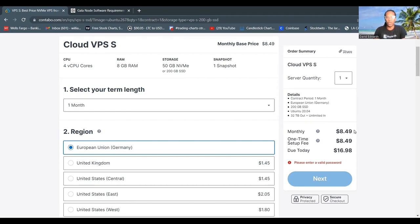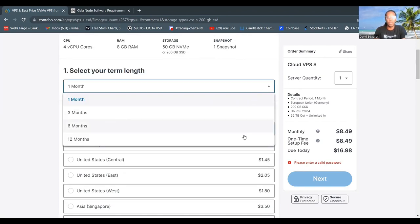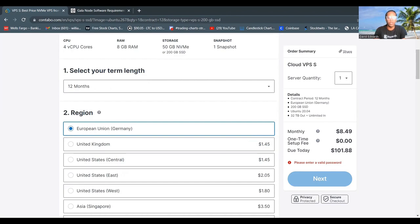Compared to the server at Vultr, which costs $24 a month and only supports you with the exact amount of resources you need to host your Gala node, this is a better VPS because you'll more than likely have more uptime with the Contabo VPS. You can also pay up to one entire year for only $100 and have your Gala node running for an entire year without worrying about paying for your Contabo server.